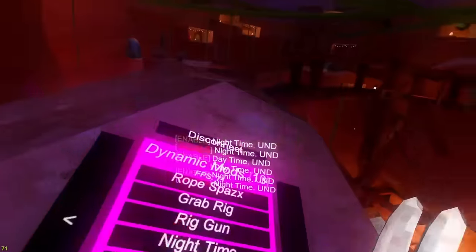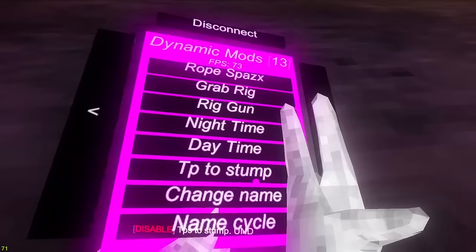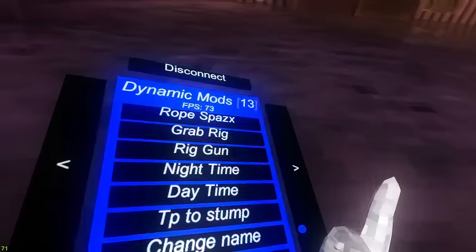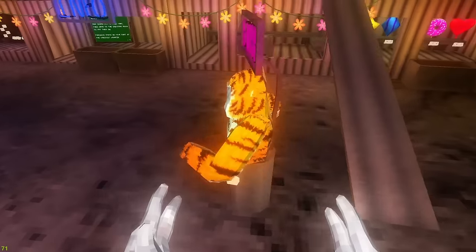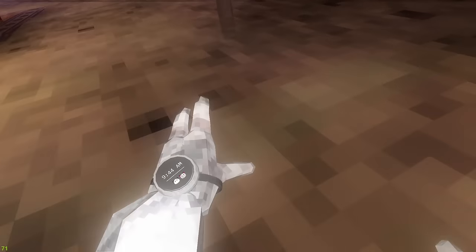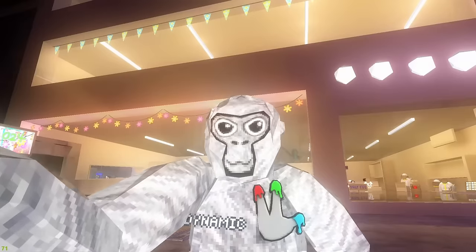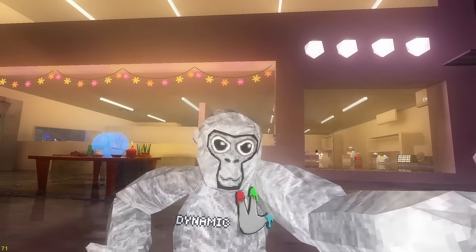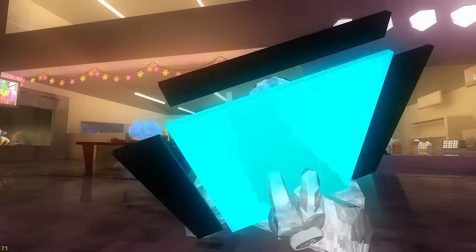Nighttime changes it to nighttime, daytime changes it to daytime - I prefer nighttime. TP to stump is A and teleports you to stump. Change name just changes your name. Name cycle I think is set to 'test.' Size changer makes you really big then automatically brings you back down. Finger painter is working - gives me finger painter so I can finally get pink finger painter.